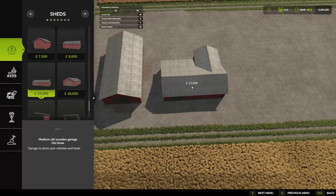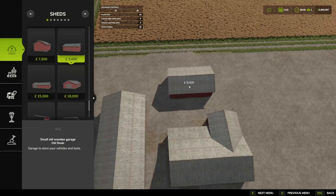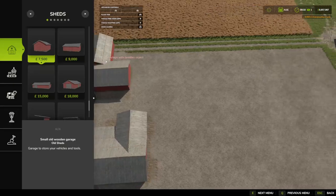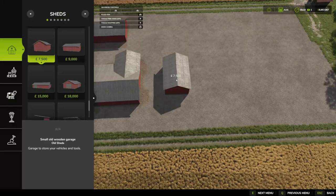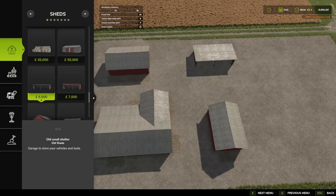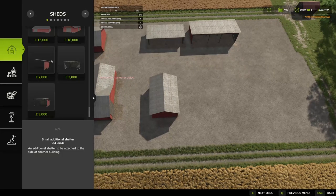We'll pop this one down. Fully rotatable 360 degrees — that's what we like in our sheds; we don't like when we can only place them in one direction. Next we've got the nine-thousand one which has double sliding doors on one side. We'll just pop that at the back — literally building ourselves a farm right here. Then we'll pop the traditional red shed down, grab the small shelters and have a little look at these open shelters, popping them next to each other.